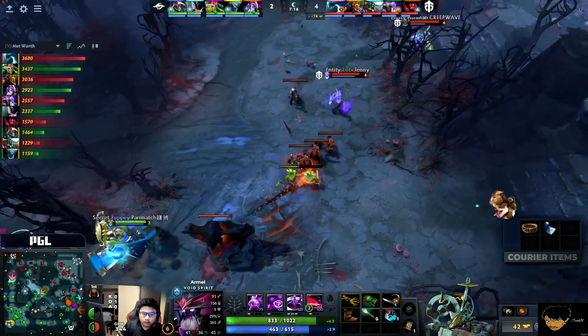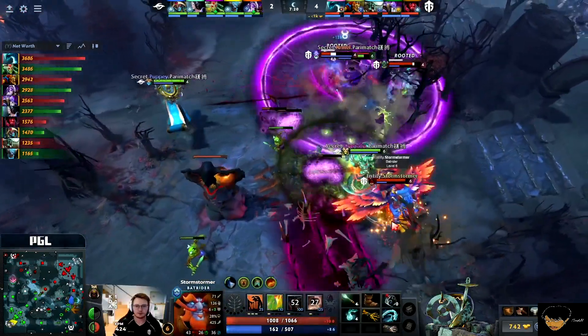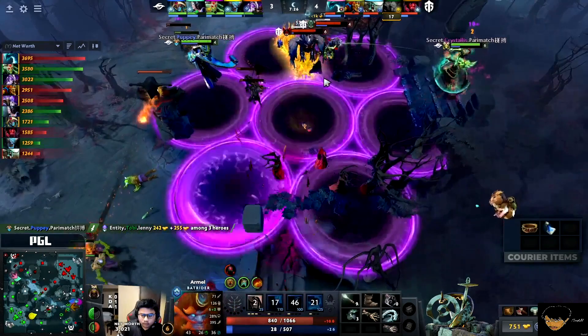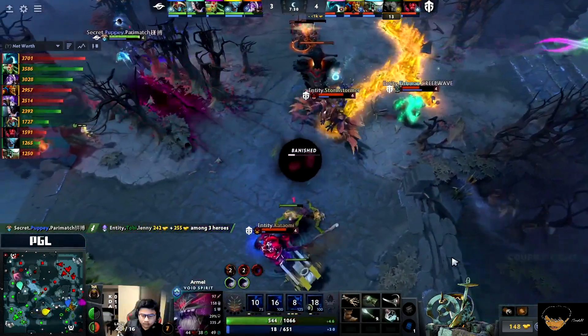Good thing there was no second stun on the other support, or he would have been in a lot of trouble. He did try and charge through to get the bash through, but he was a little bit late there. Tobey very low. Stormstormer makes the move over to try and salvage this — not going to happen, and in fact it's turned to stone. Everybody else backs out from Secret. They kill Tobey. Can they get Armel now?